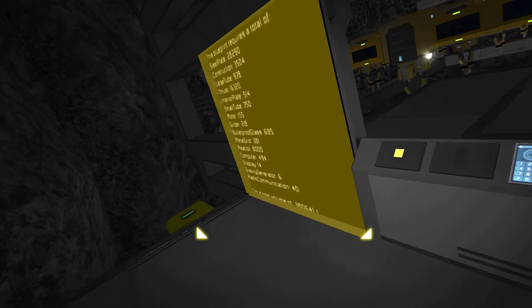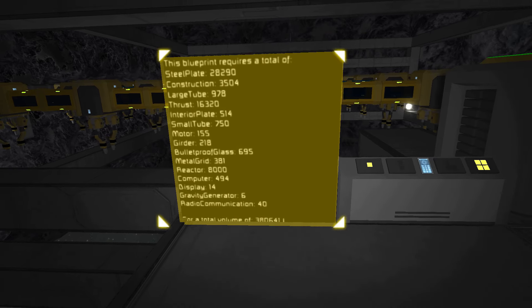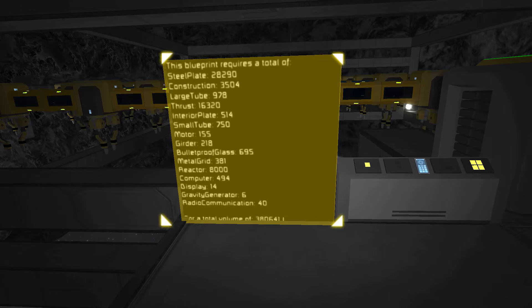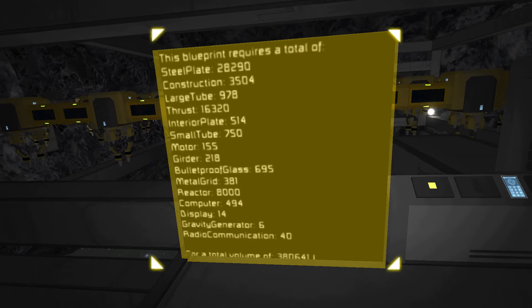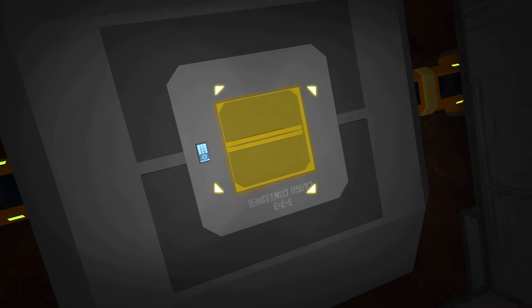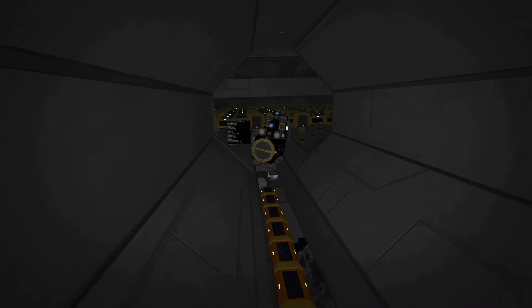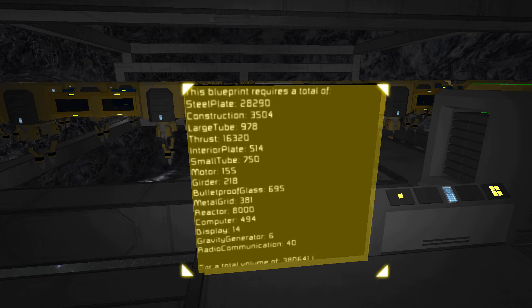If I go over to this button, it's just going to run that script - and look at this, it tells me everything I need to build that projection. This is going to come in really handy - somebody shows up, drops their ship off, sets up their projection, hits a button, and it says 'this is what you need to have in this cargo chest here.' It'll tell you what you need to build your ship - how many of each component you need.